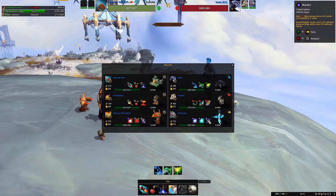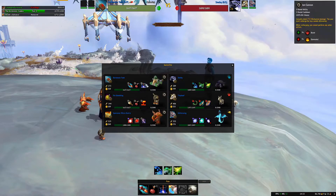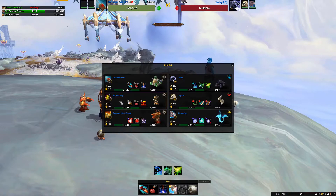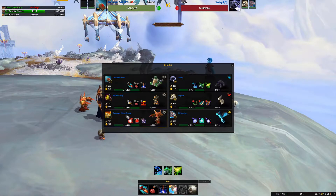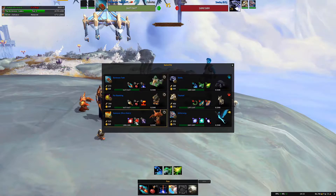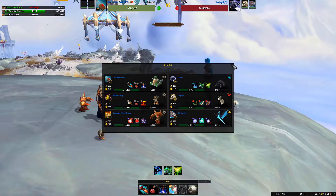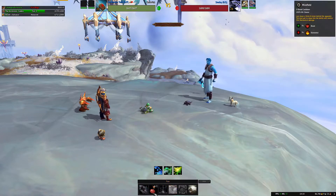Glitterwing has Arcane Explosion, Amplify Magic, and Moonfire. We are going to go with the Darkmoon Tonk, who has Missile, Minefield, and Iron Cannon. Then Pet Bombling has Batter, Minefield, and Explode. Sunreever Micro Sentry has Laser, Haywire, and Call Lightning.